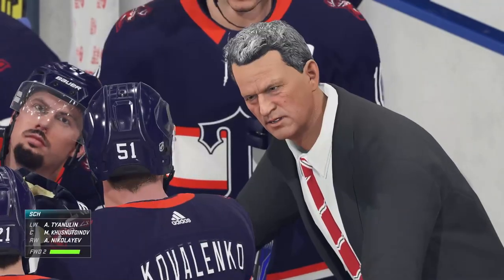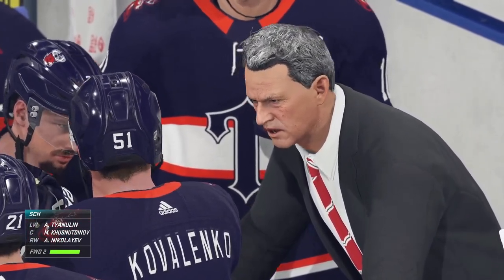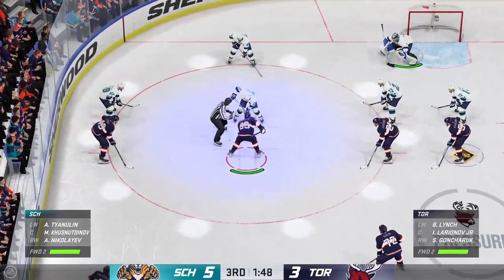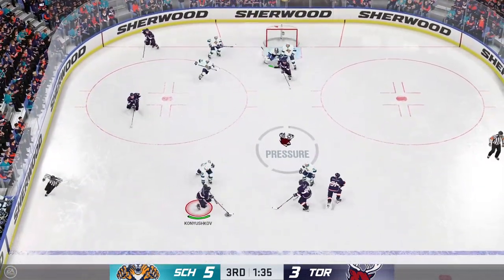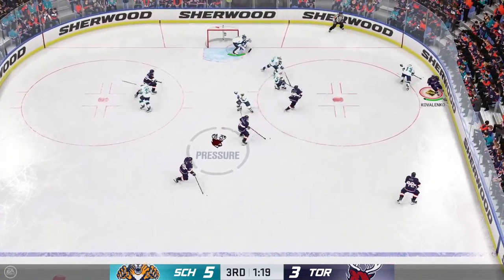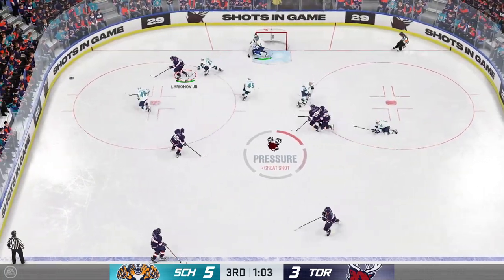Timeout on the ice called — this is going to allow everyone to catch their breath and head back to the benches. A critical face-off looms here. The extra attacker is on the ice, James — so much pressure on the center to win this draw. Larianov's won the face-off, now let's see what they can do. Takes the puck at the point and maintains possession. And that one's turned aside!